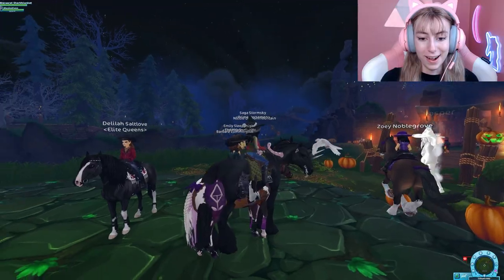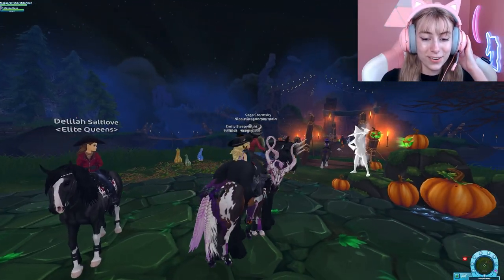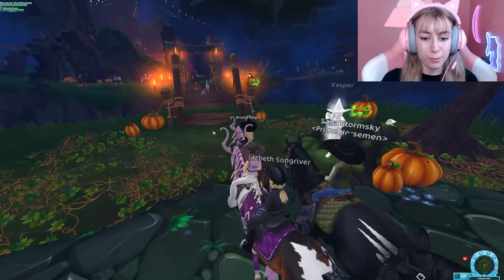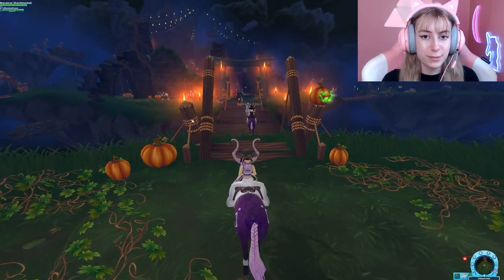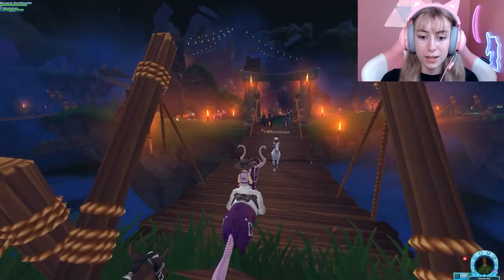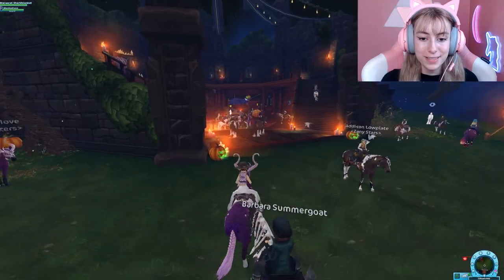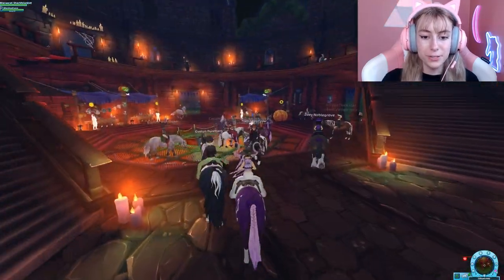Okay, so here we are in Star Stable, and this is the pumpkin pet that you can get through brewing. But this doesn't even have to be about the pumpkin pet — you just need ingredients, so make sure that you have enough of them.